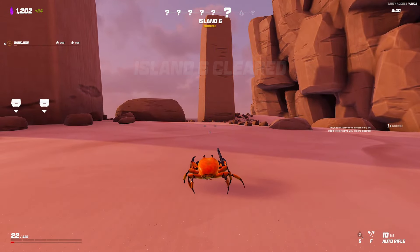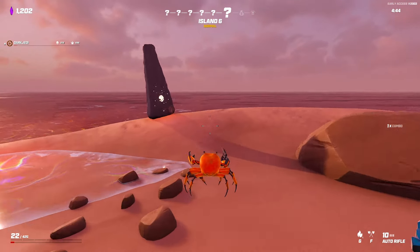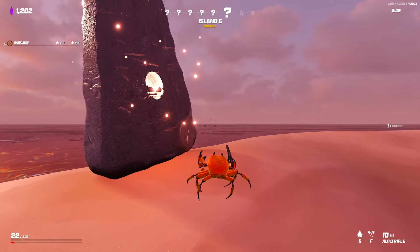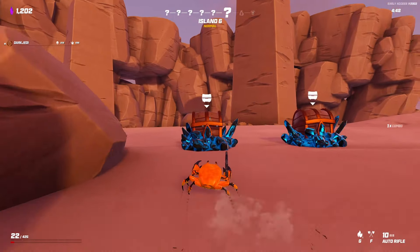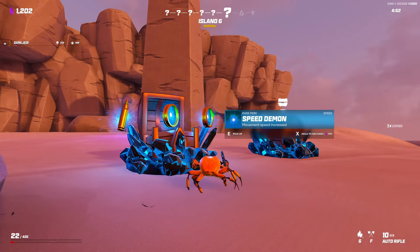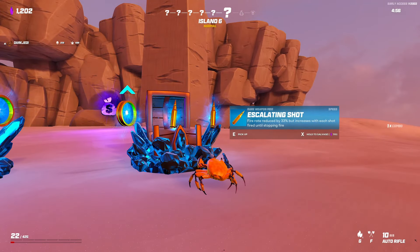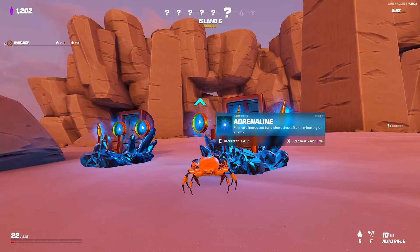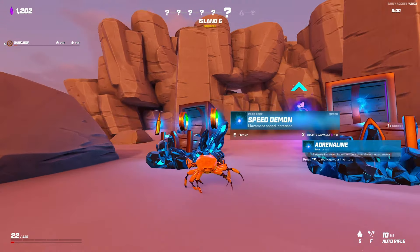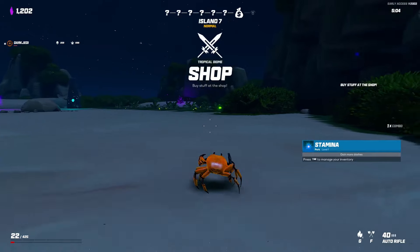I will grenade you to death. There's another totem over there. I don't have enough health. Gain more dashes — speed demon. Or we've got aerial shot. Take more adrenaline. Take more stamina — I don't really need it but we'll go. We've got to at least go to the shop.